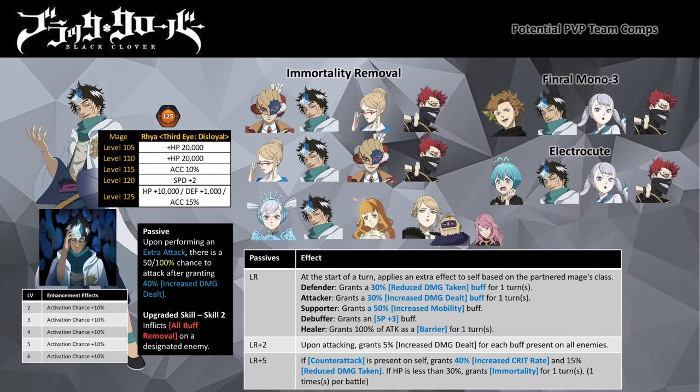So what are the team comps you can run with Third Irea? To be honest, team comps seem to be pretty limited. With the release of Black Divider Asta, every PvP team comp needs to have two or three of the following basic utilities: Immortality, Immortality Removal, and Invulnerability. Thus you need to use mages that provide these utilities.